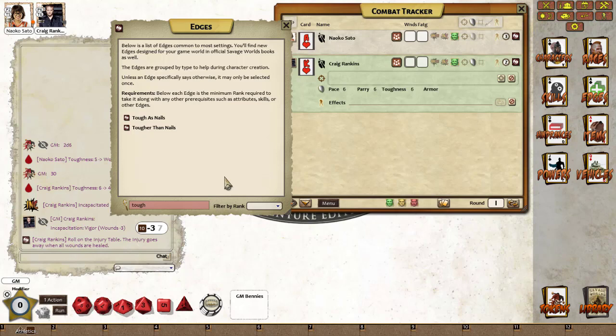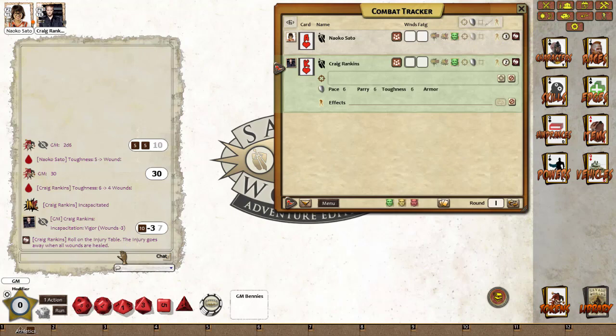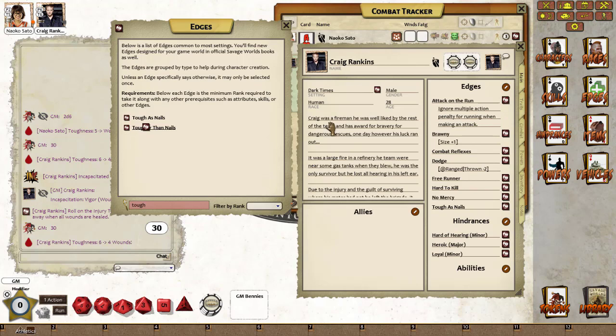So if we apply that on Craig we're into the incapacitation role. Craig's okay, he's not bleeding out. But if we take these off, go back to edges, and put tough as nails onto his character sheet, then minimize and close the character sheet, I'll reapply the same amount of damage as before — which was 30 points of damage. You can now see Craig's taken four wounds but he's not incapacitated. We'll turn that off and give him tougher than nails — you can see there it's replaced tough as nails with tougher than nails.